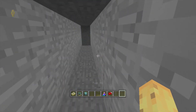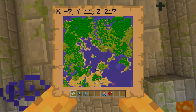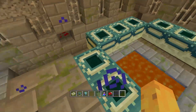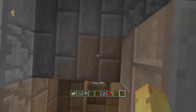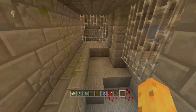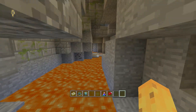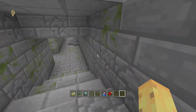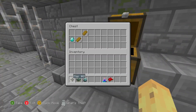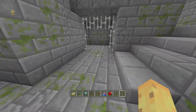Very close to spawn there is an end portal. It's found at coordinates -7, 217 — you have to dig below the ocean to reach it, which is why I went through the cave. So eventually you find the end portal down there. Next to it, a few blocks away past some giant lava pits, you find a chest.